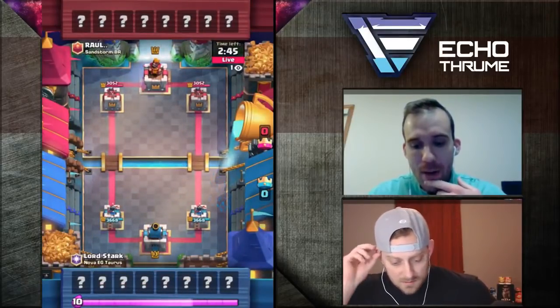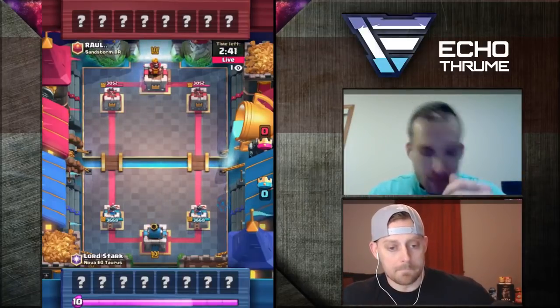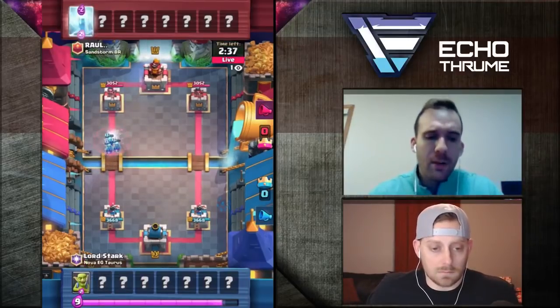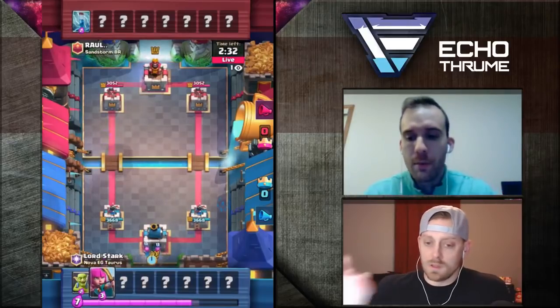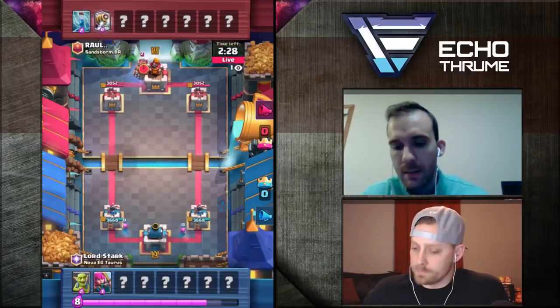So I have a Hog in my opening hand, the Stab Goblins, and the Bats. I'm going to go ahead and throw the Stab Goblins — just be a little passive with the Hog. I don't like opening with the Bats because they really don't require a response from your opponent; the tower can really just take them down.